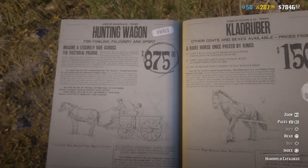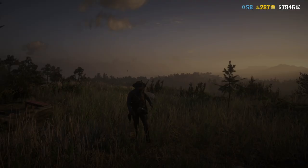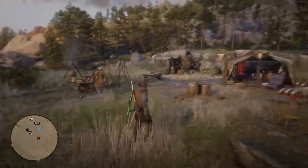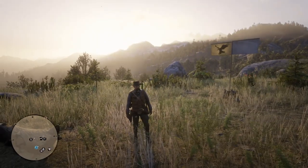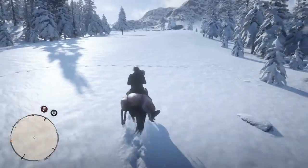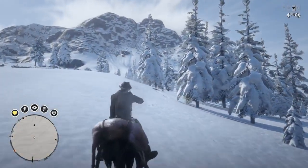You can purchase the hunting wagon once you reach rank 10 in the Hunter role. Go ahead and pick up that wagon and you'll be able to get materials so much more efficiently for Cripps while you hunt. Now I'm going to show you guys all how I use the hunting wagon. Let's do this. I'm out here hunting and I've got a three-star animal on the back of my horse, and there's another three-star animal there.